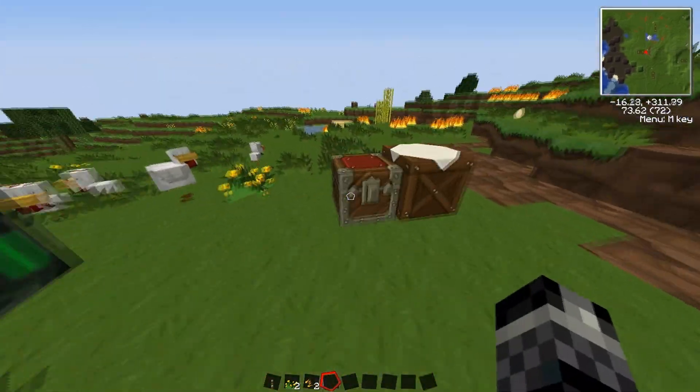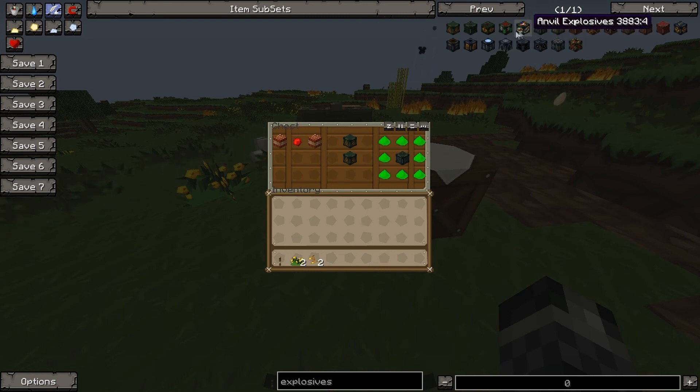Anyway, today we're doing something — chemical explosives, that's what we're doing. That's how you make it, it's the different stages, so let's do it.